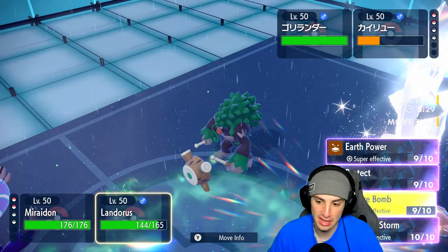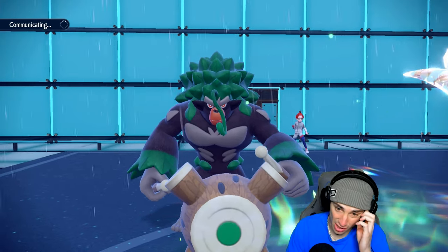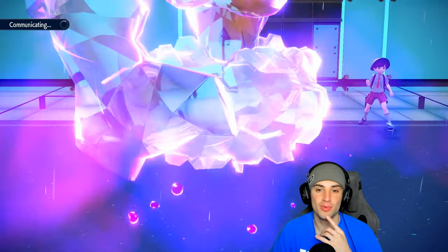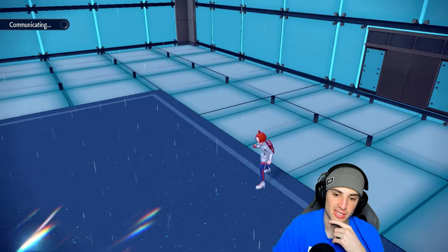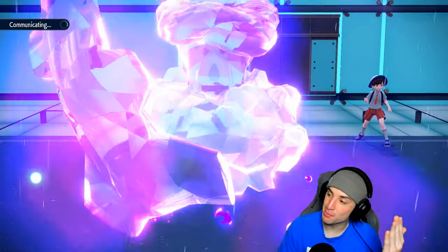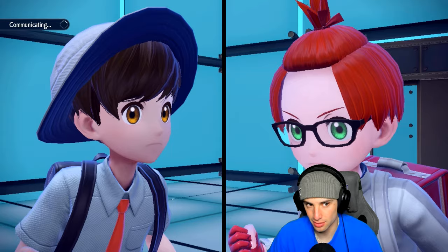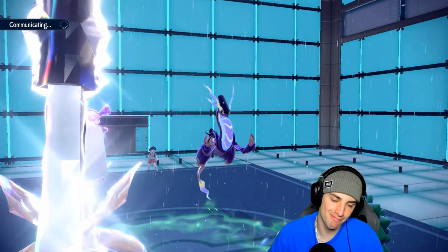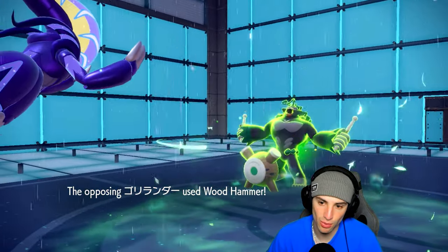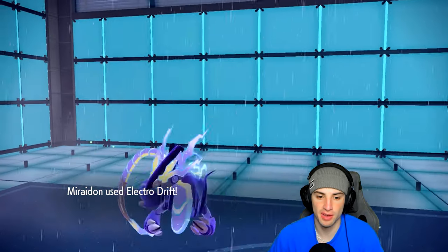I go Electro Drift again and Sludge Bomb — Sludge Bomb should easily KO Rillaboom. They go for High Horsepower. This is a great matchup for the final battle! Reads going both ways — Kyogre got one-tapped, they got Tailwind up, the Weakness Policy Dragon is giving us a real tough time. But I'm at full HP and if I survive E-Speed, and they go Wood Hammer, we should survive both.